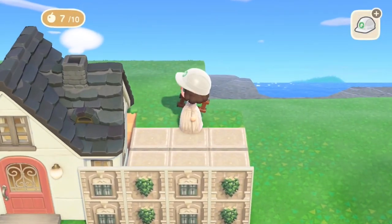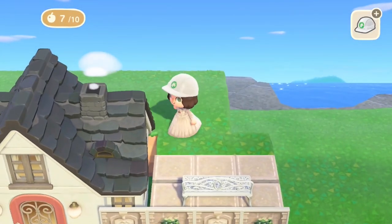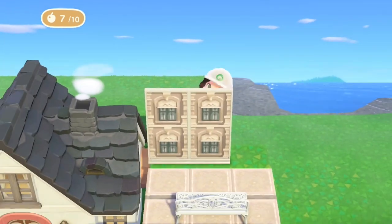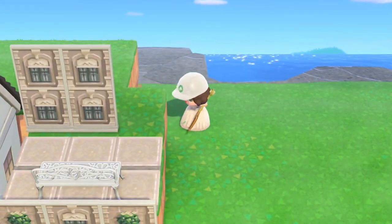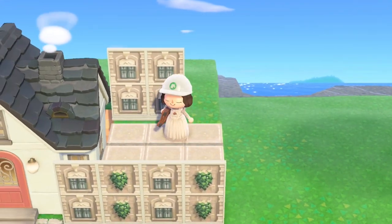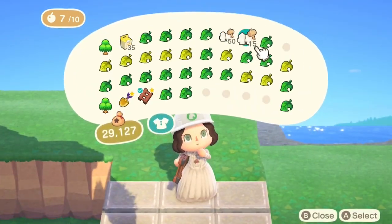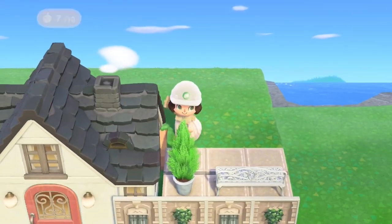I'm adding more pavement slabs for detail and covering up the grass. I'm going to use the iron garden bench as sort of a balcony type thing — I thought it was nice and it keeps in with that elegant theme. I need to expand out here a bit and grab some hedges I forgot. The second line will be hedges and the first line will be the iron bench. I did try messing around with the cypress plant but I'm not overly keen on it, so it doesn't stay for long.